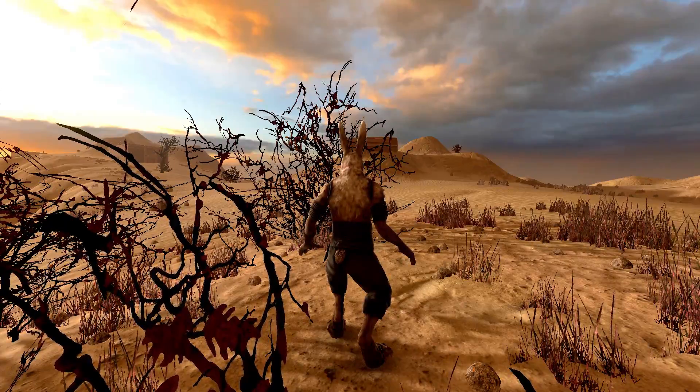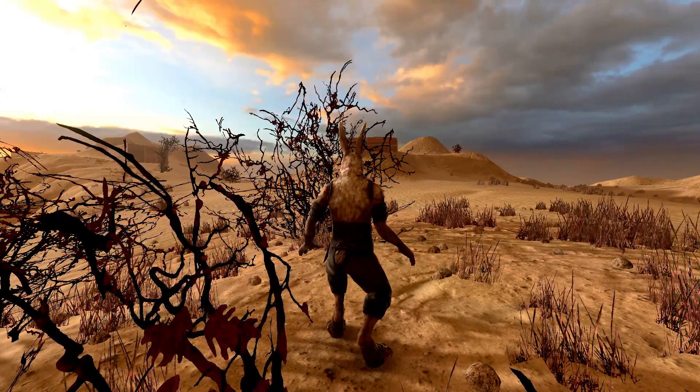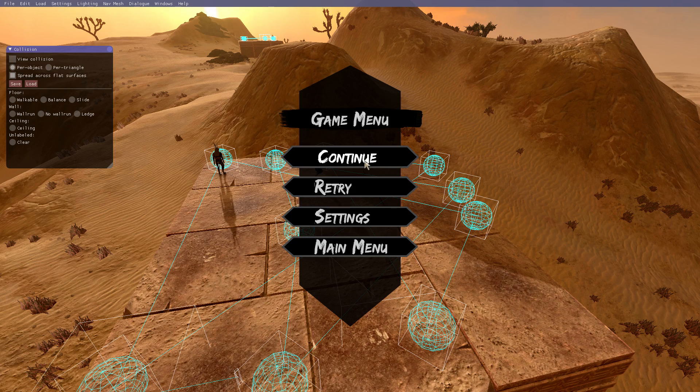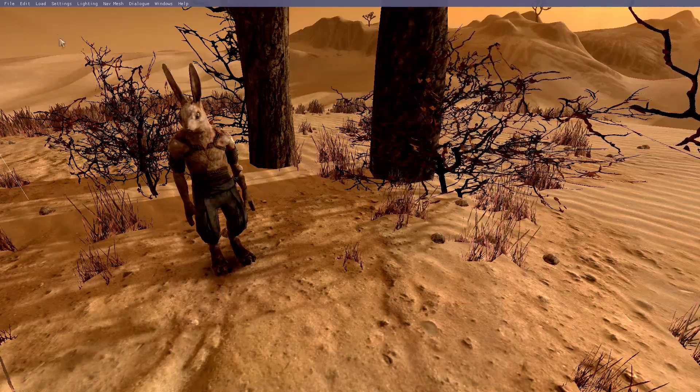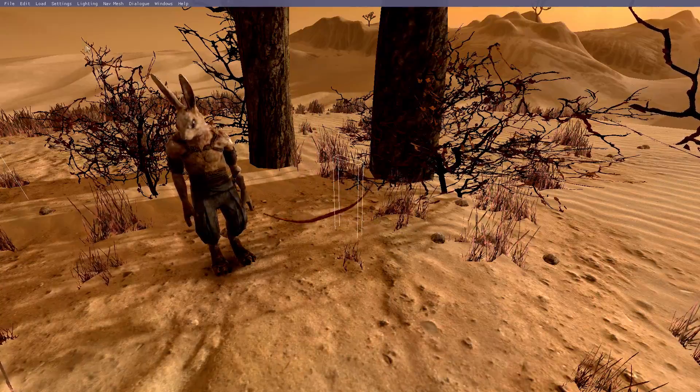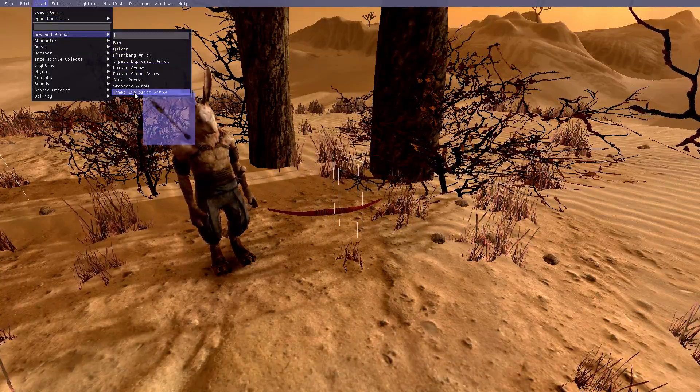To use the mod once you've installed and activated it, start a level and press Escape. If you then just see the pause menu, you need to press F1 to enable the editor. Now go to Load, Bow and Arrow, and spawn the objects in the level by clicking on them and then clicking where you want to spawn them.